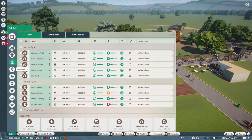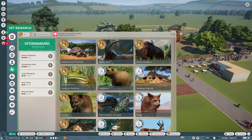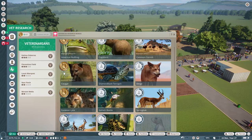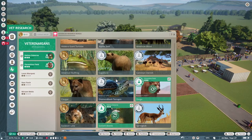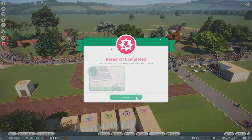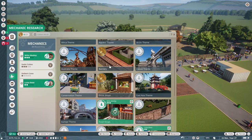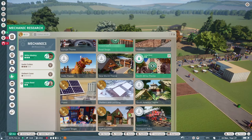Nobody is actually doing any research right now — another animal escaped when I tried to set it up. We don't have any black-tailed prairie dogs so we need to get more. For vet research, we've finished the tortoises, ibex, bison, American bulldog, cougar, and Eurasian lynx. For mechanic research, we've done power, barriers, drinks, shelters, climbing staff facilities, and souvenir shops.